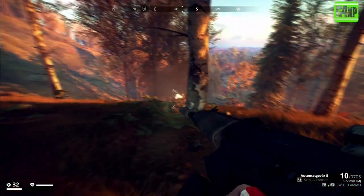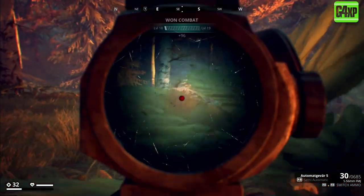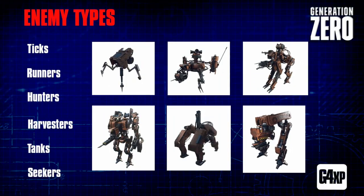We're going to go quickly through all the different enemy types one by one, identify what they are, what the different types per robot class are, and talk about weaknesses. Essentially what we have in the game is six different robot types, and within each robot type there will be three to four different classes. You've got the ticks, the runners, the hunters, the harvesters, the tanks, and the seekers - you can see them all pictured there.